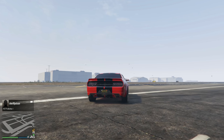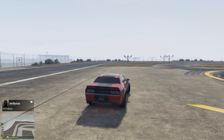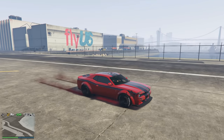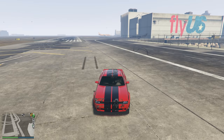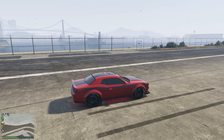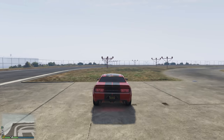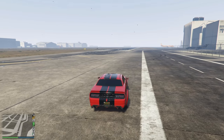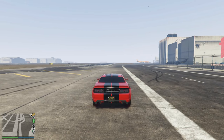Before we take a look at the top 10 cars we're quickly going to go over how to do a perfect launch. If you guys already know how to do it just skip forward a little bit. Take a look at this launch with the Gauntlet Hellfire — you can see how much traction I lost there. It plays a huge part in drag races. Now take a look when I launch it again perfectly: I don't lose any traction whatsoever and the car just takes off. You'll be able to win a lot more races if you can learn how to do it perfectly.